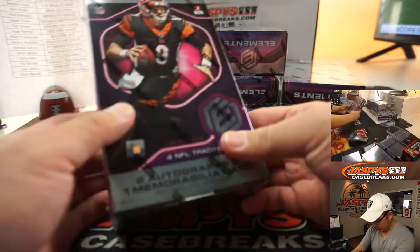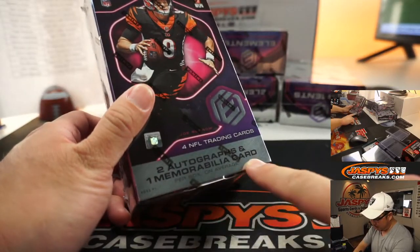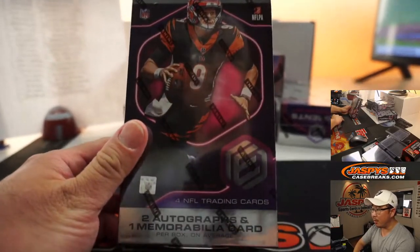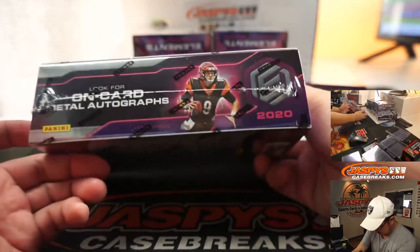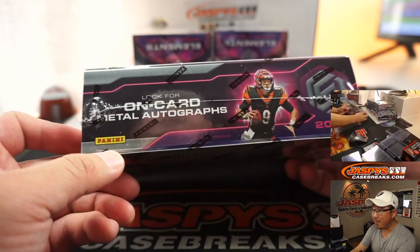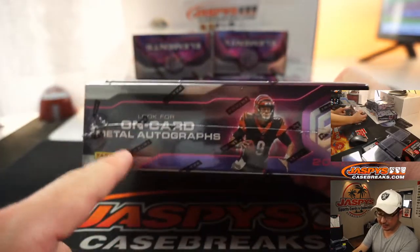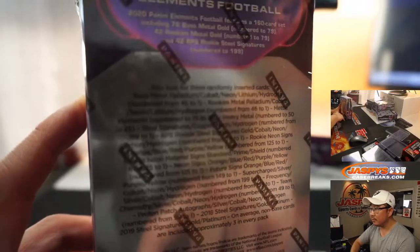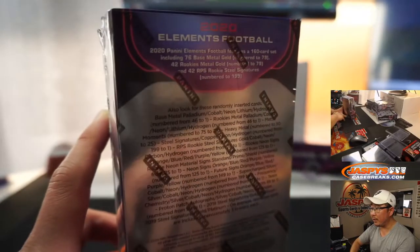Alright, let's roll. We got two autographs and one memorabilia card per box on average. We got Burrow on the front. On-card metal autographs — this is the one I like the best, the on-card metal cards. That's kind of what we're looking for here.